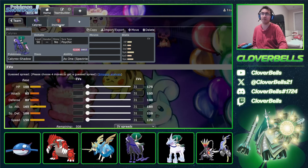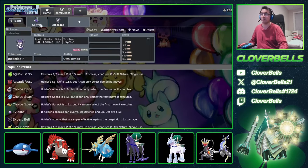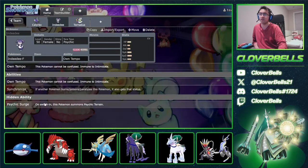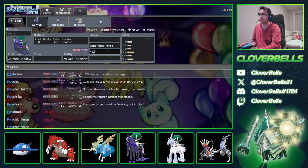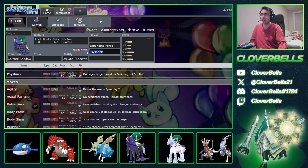We'll talk about some of those Tera types in a bit. But basically, the way you want to start this team early is with a very simple core: something like Indeedee, as well as either Tornadus or Whimsicott. The whole idea is you're giving yourself Psychic Terrain, denying priority moves against Calyrex, and boosting its Psychic moves — either Expanding Force or Psyshock if you don't want to be susceptible to Wide Guard.